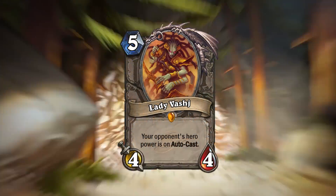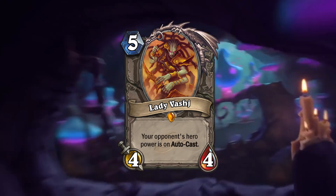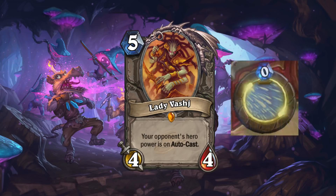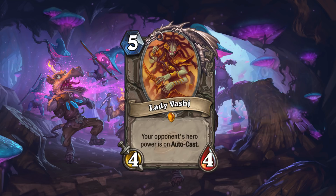Next up we have Lady Vajj: 5 mana 4/4 neutral legendary that, when in play, makes your opponent's hero power autocast. Maybe you've seen from previous adventures or recent dungeon runs, but autocast hero powers have that golden glow around them, and they're automatically used at the start of the player's turn. Now you might think autocasting would be giving an advantage to your opponent, but in reality not only does it spend some of your opponent's mana, which could mess up their plans, but also some hero powers you don't want to use.